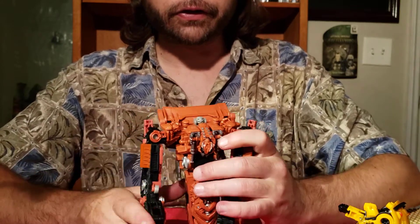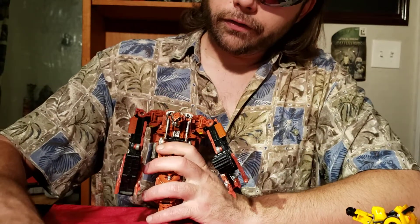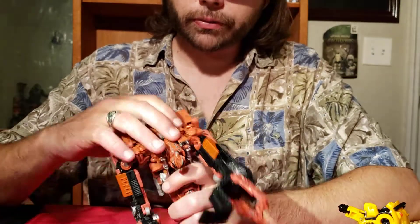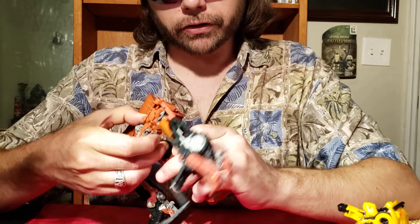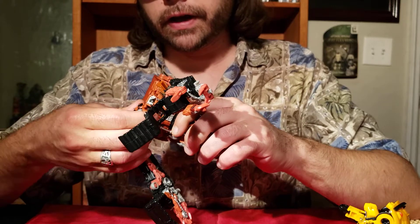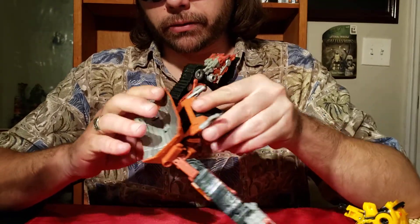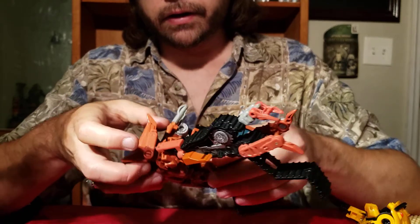Now let's get into the transformation, which is a part I dread because he's got both a simple and complicated transformation. First off, remove the pogo bit — that actually folds upward and stores into the back end of the cockpit for the bulldozer. Once that's done, take his head and hold it straight out so it makes a 90-degree angle with the rest of the body, then rotate all of that on the hinge where Bumblebee's head met.